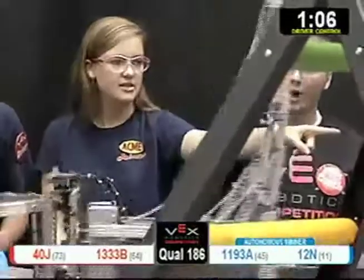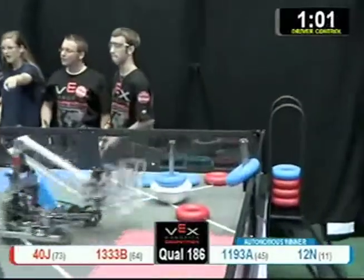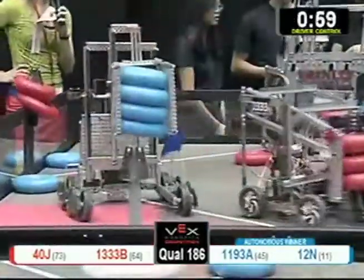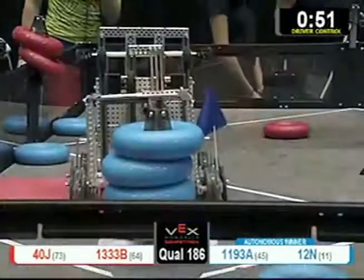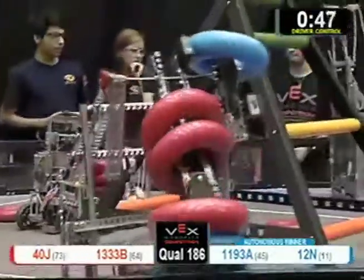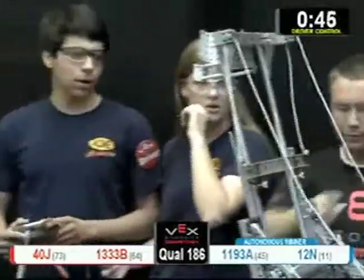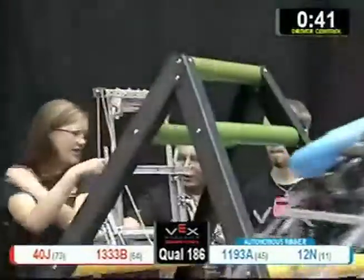1333B — they're in the red alliance, they're trying to score. They also have a blue tube hanging out on top of their robot. 40J dumps a blue tube into their basket. 12N takes that blue tube and scores with it. I think that robot from 40J has picked up on the strategy of 12N and is playing some defense, protecting their basket.